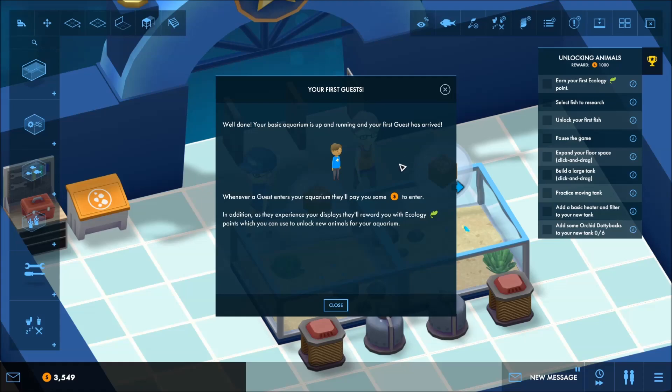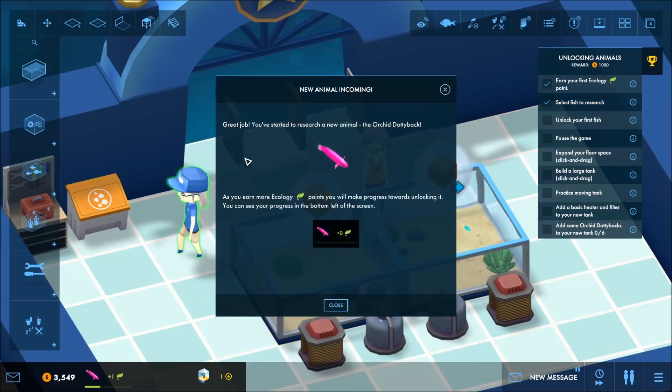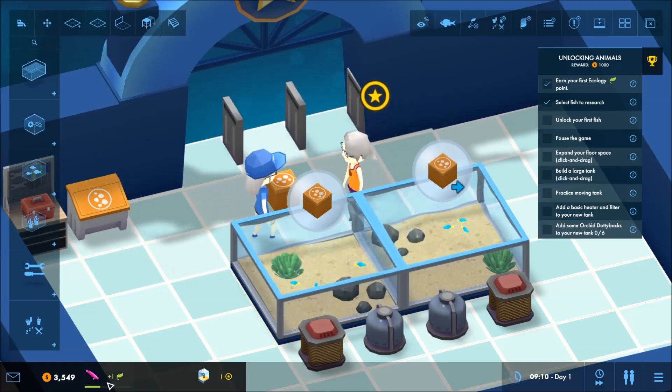Whenever a guest enters your aquarium they will pay you cash money. In addition, as they experience your displays, they'll reward you with ecology — like looking at the fish. Pick your next ecology project. Let's research the orchid dottyback. Great job — as you earn more ecology points, you will make progress towards unlocking it. And there's the little progress bar.